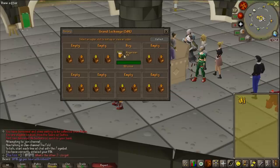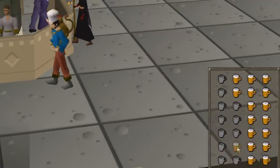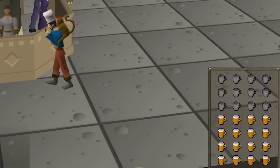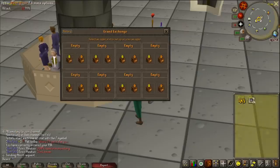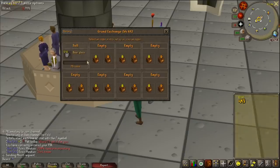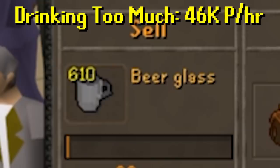Going back to number 9 — we bought all this Asgarnian Ale for 50 coins each, which was surprisingly high, so let's hope that I actually do make money by drinking irresponsibly. Never before have I related so heavily to a thing in RuneScape. I eventually managed to sell all of the glasses for about 75 GP each, making about 25 GP profit per beer, which would bring my total profit per hour of drinking to 46k GP per hour. I was able to drink about 610 beers in 20 minutes, which means over 1,800 beers in an hour.